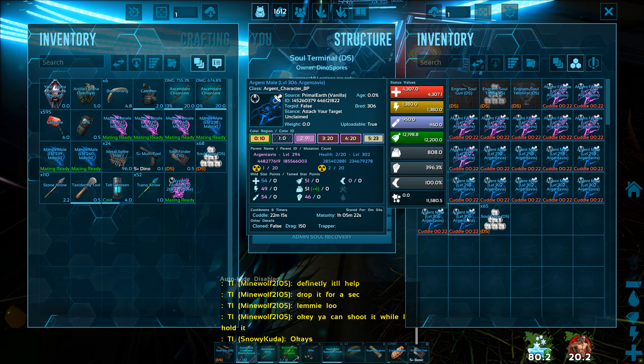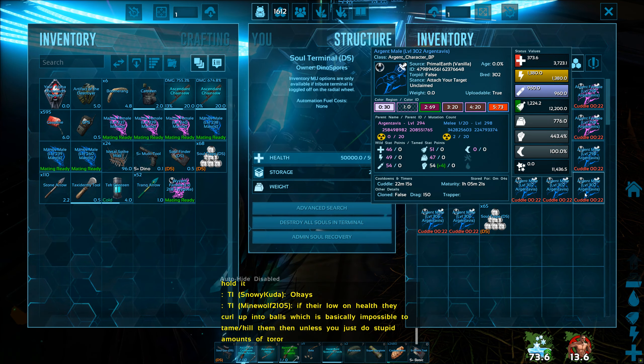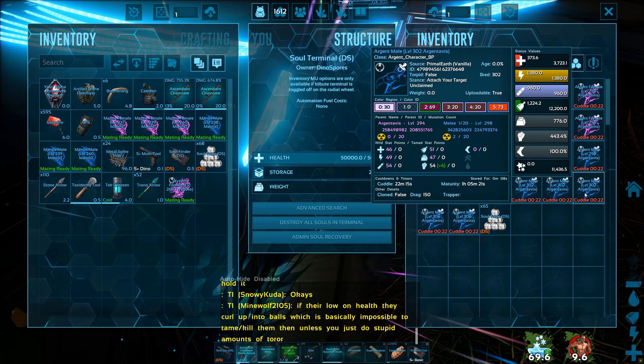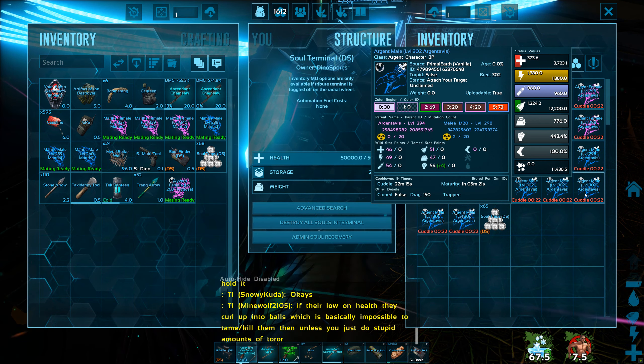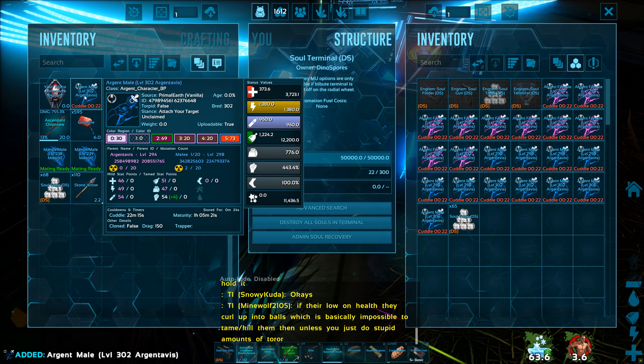The second wave of breeding is already done and I managed to get another mutation onto health and weight, but not melee. Melee is still one out of 20 while the other two have much larger stat weights. I've just finished the third set — going to hatch all of those up. It's pretty safe now to discount everything below level 306. Even though it didn't work on the second attempt, on the third attempt I do now have melee on melee — so that's melee two out of 20.